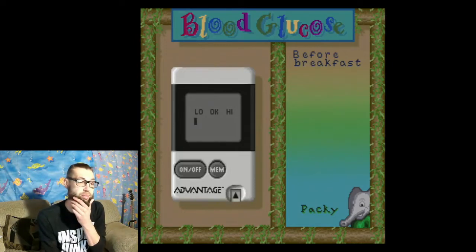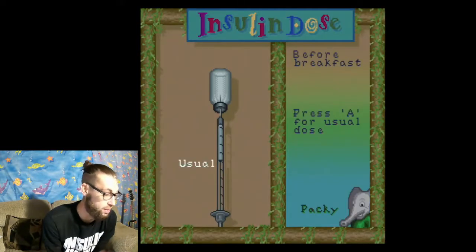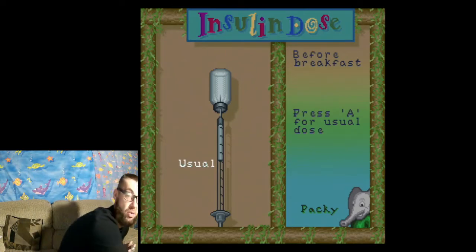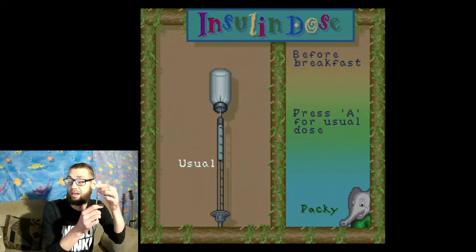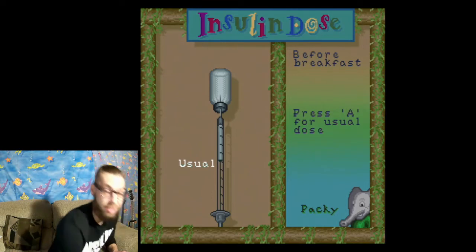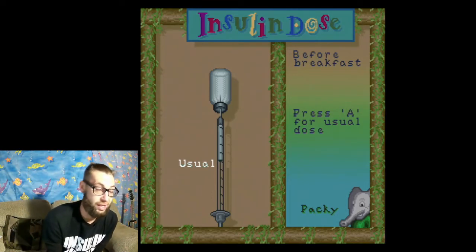Press A to check the blood sugar. And usually this is a number, not like a scale like that. And of course we need our insulin — here's my insulin. Let me see if I can replicate. I got a syringe right here too. I know what these elephants deal with, man.